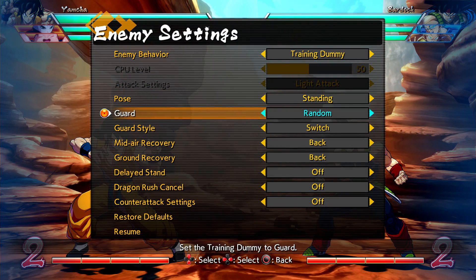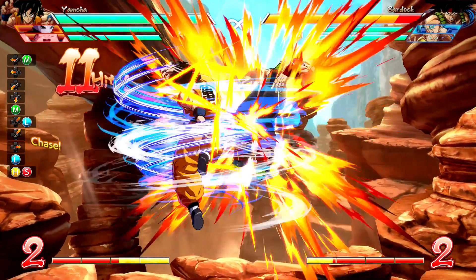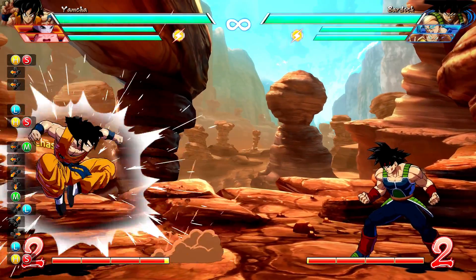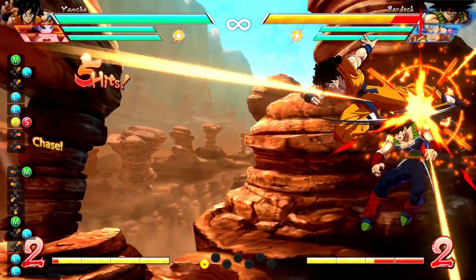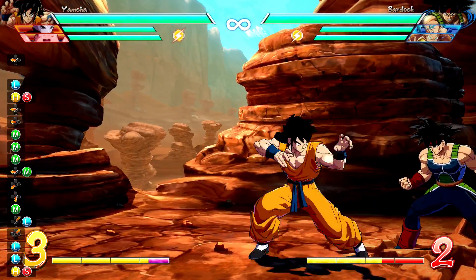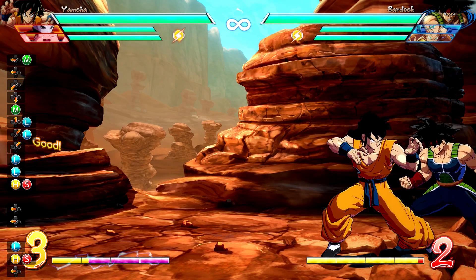Right now the enemy is set to random guard, so it will guard randomly — I have no idea when it's going to block or not. We'll just show it off a couple times here. There we go, we got our hit, we got our conversion. Let's try it again — nothing happened, so it didn't come out. Another hit, another conversion. Let's try it one more time — another hit, another conversion. One final time — blocked, didn't come out. So it's literally that simple. You'll get the attack if it hits, and if it's blocked, the input is eaten.